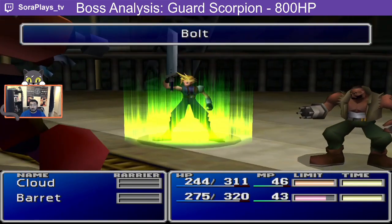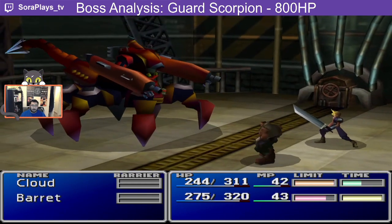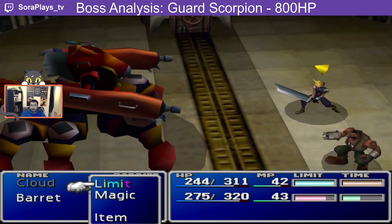Moving on from this, we have the tail raised state. This happens when count equals four, and the result is it sets the stage variable to one and causes the state change.